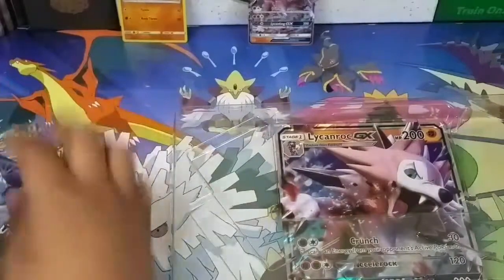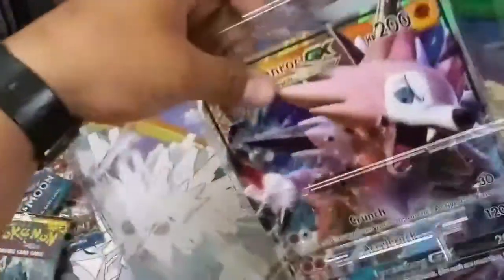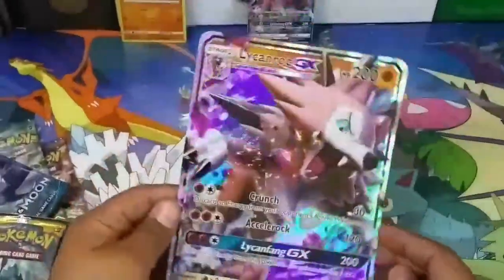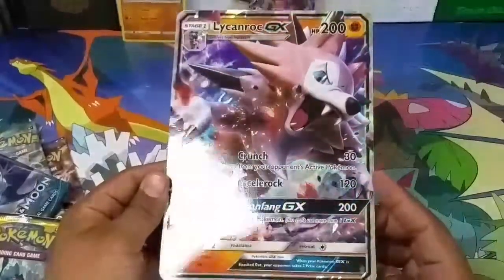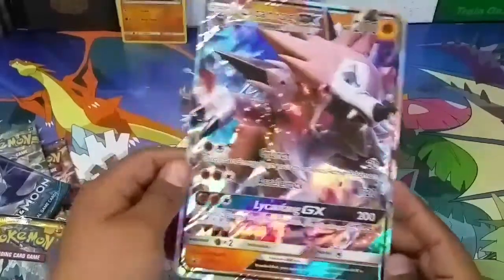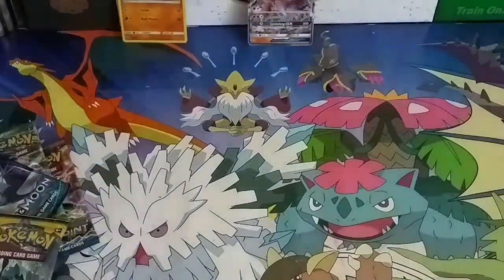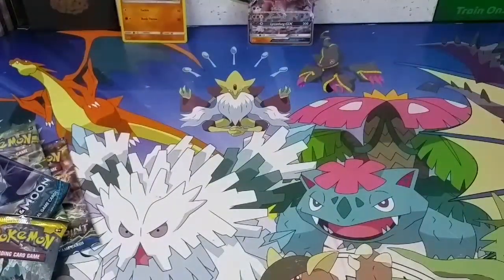With the GX box we get two Sun and Moons, a Fates Collide, and a Breakpoint. And with the Rockruff blister we only get one Sun and Moon. There's a jumbo promo card — very nice card. You like it? I like it too. We'll sit it over here in the back.